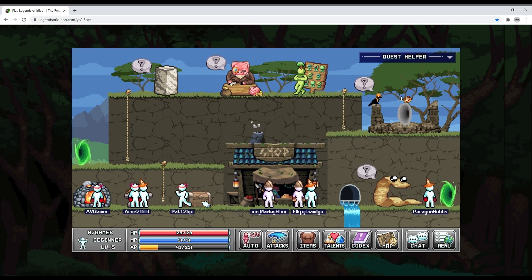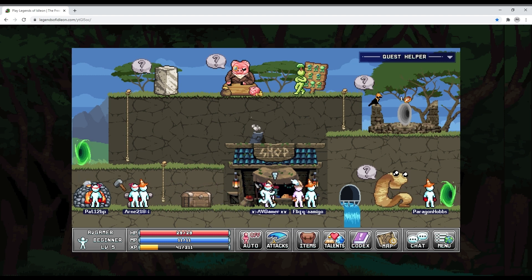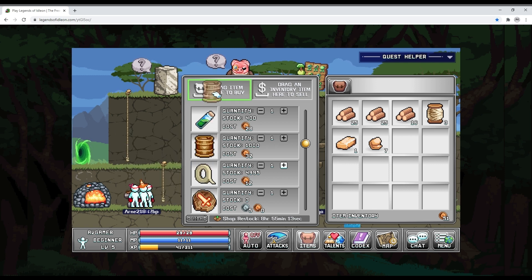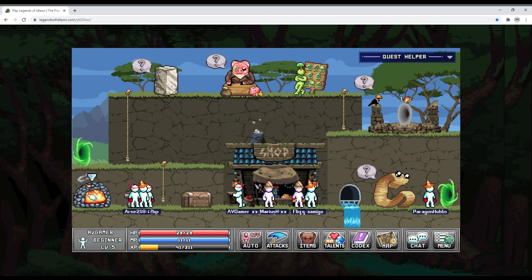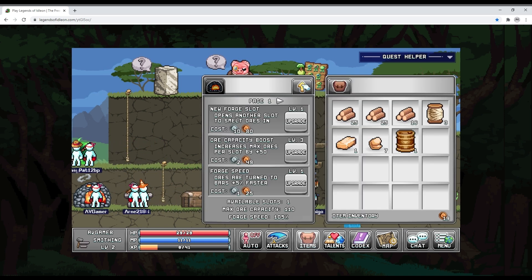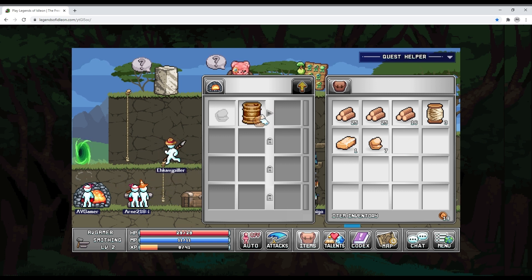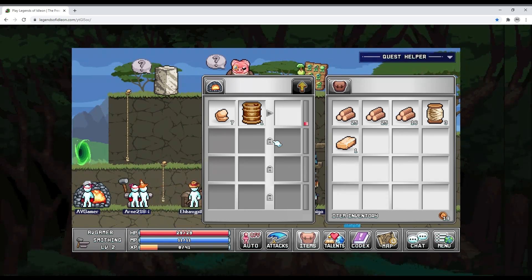I'm gonna buy barrels and smelt some ore because I just did some mining. One barrel — okay. I'm trying to check if I can upgrade anything but I only have 19 coppers so that's not going to happen. Let's melt. Eventually it looks like I'll be able to smelt multiple at once, but that's much later. Back to times eight — there we go.